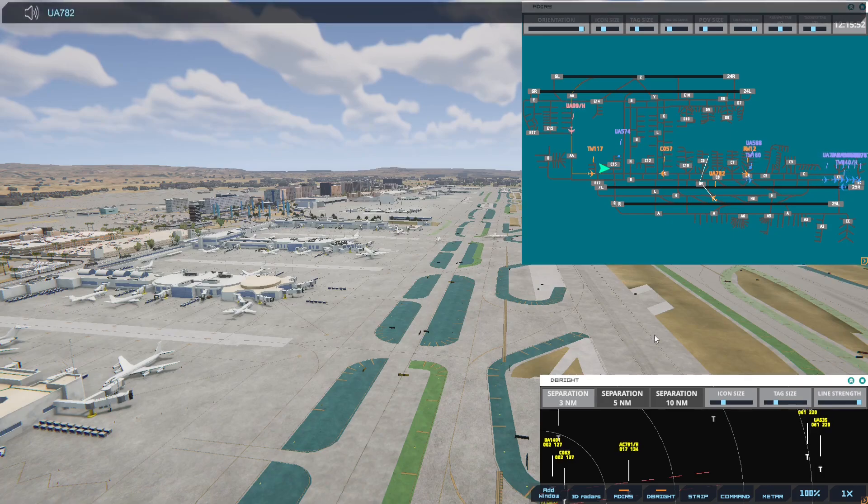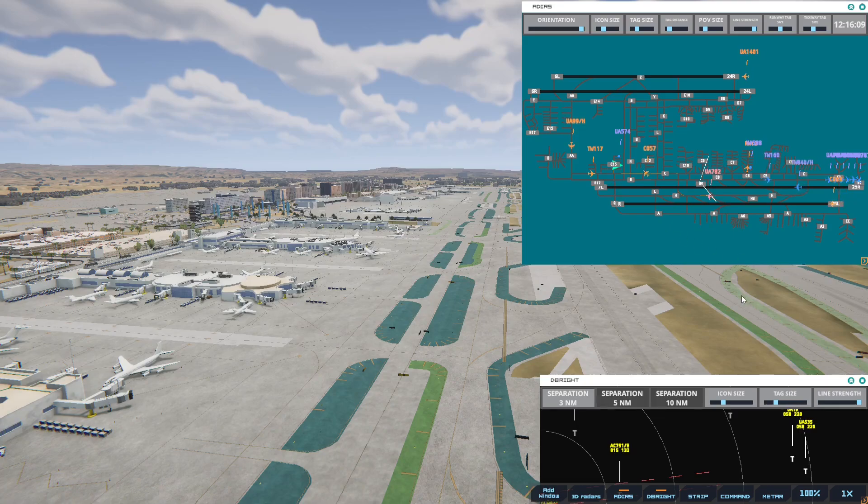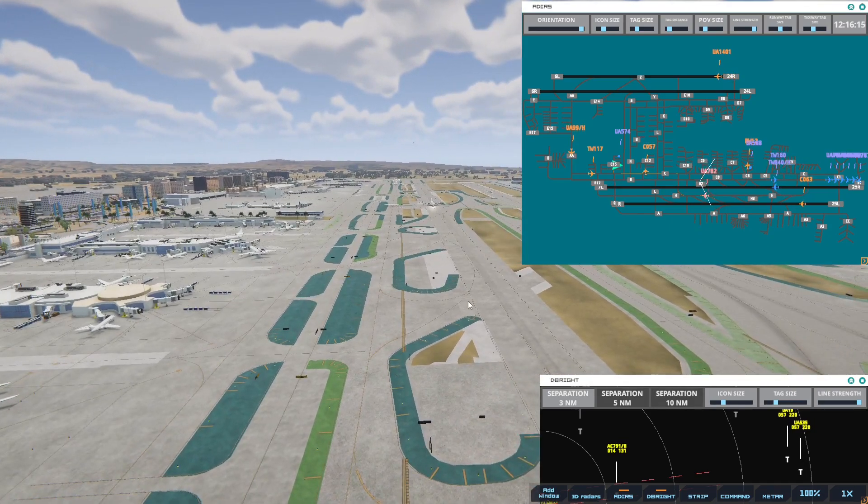United 782, taxi to terminal. Let's see where it's going to go. Yes, I need this to get in there, and then these will go. So we should be okay. But definitely a lot going on. Transworld Heavy's heading out — this one's going to JFK, flying all the way to New York.